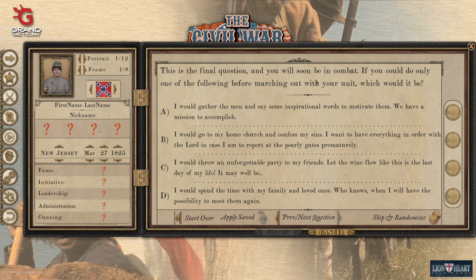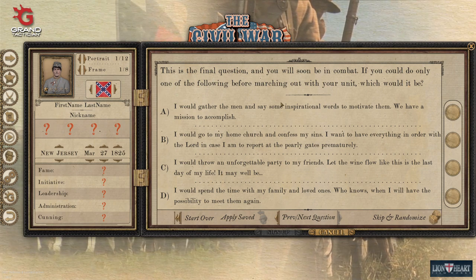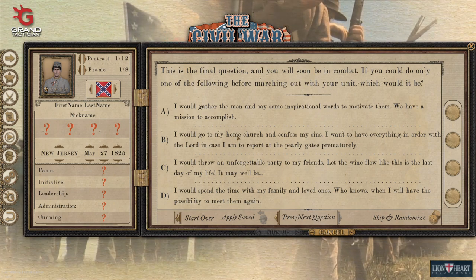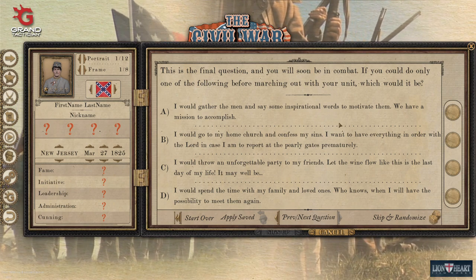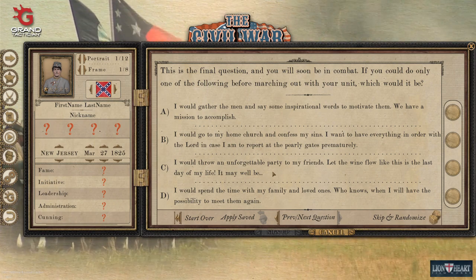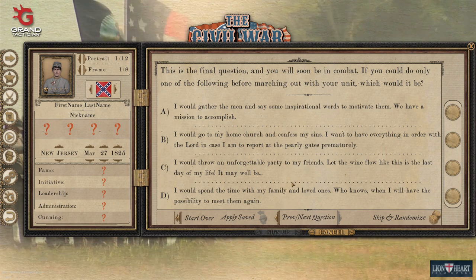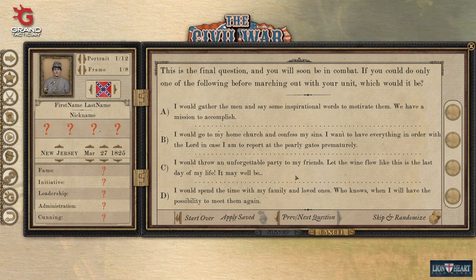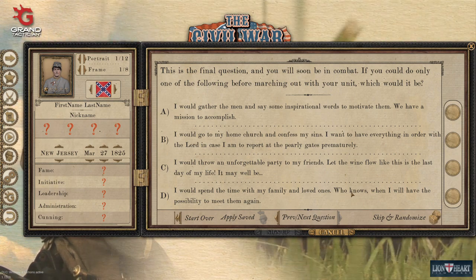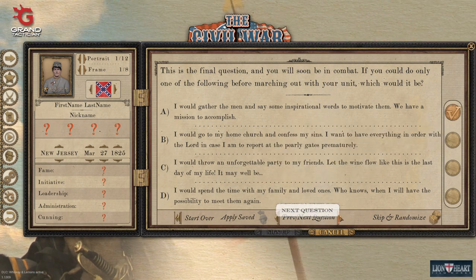This is the final question: you will be in combat soon — if you could do only one thing before marching out, what would it be? An inspirational speech to your men helps your leadership. Going to church helps your devout or religious trait. Throwing an unforgettable party affects your social status. Spending time with family and loved ones is the last option. Whichever best fits what you're looking for — remember that most social status options also increase your prestige.